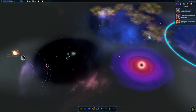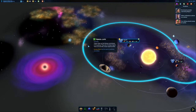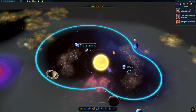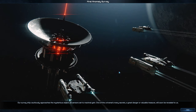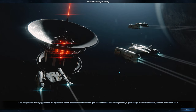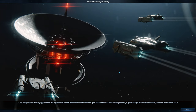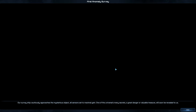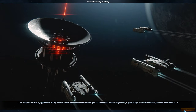We were looking at this anomaly in the last turn. The anomalies now — you need a couple of turns to actually look at them, to examine them, whereas before they were just kind of picked up immediately. Our survey ship cautiously approaches the mysterious objects, sensors set to maximum gain. One of the universe's many secrets — great danger or valuable treasure will soon be revealed to us.